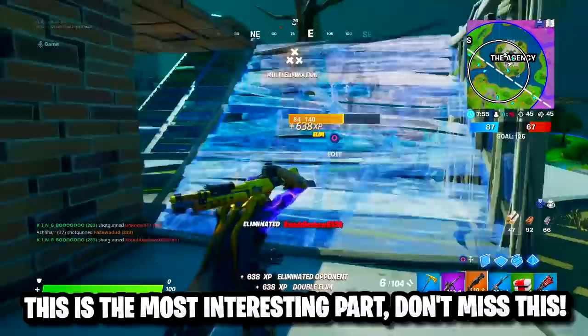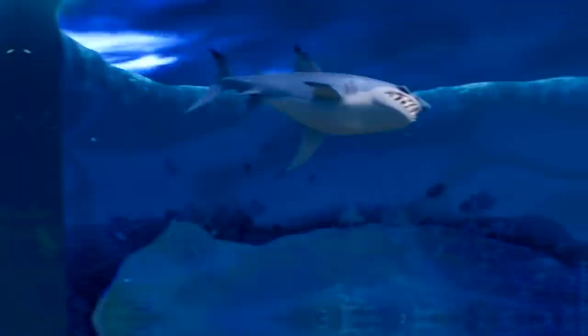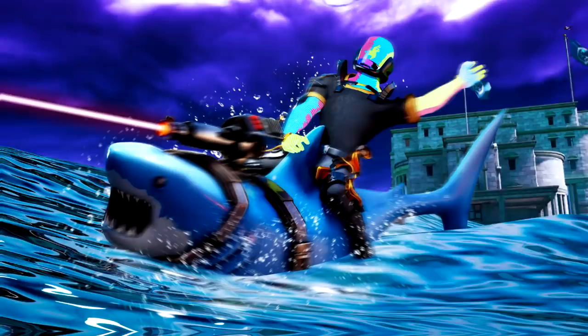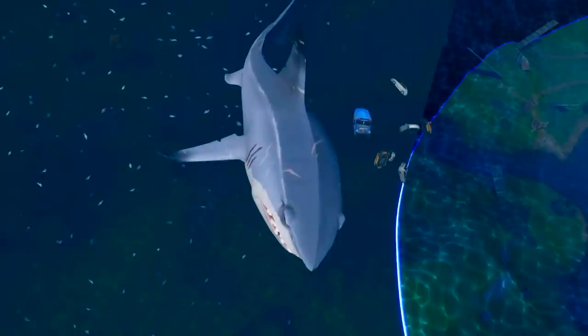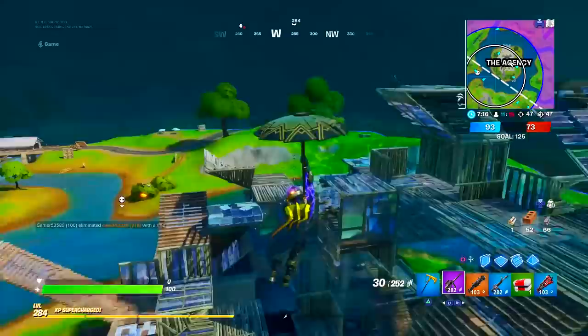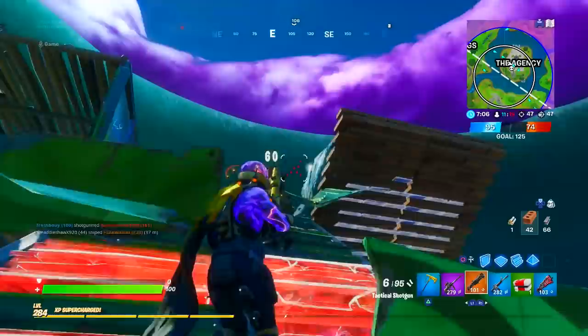Going off leaks from the same source that correctly predicted Aquaman, the sharks, and the Stranded Jonesy skin, the sharks won't just be a tamed vehicle like a boat — they'll be living entities in the water. They might try to eat you while swimming, and you'll have to take the time to tame them in order to ride them. I'm guessing there will be a lot of rage moments and death clips from your favorite influencers dying to sharks or being eliminated while trying to tame one.